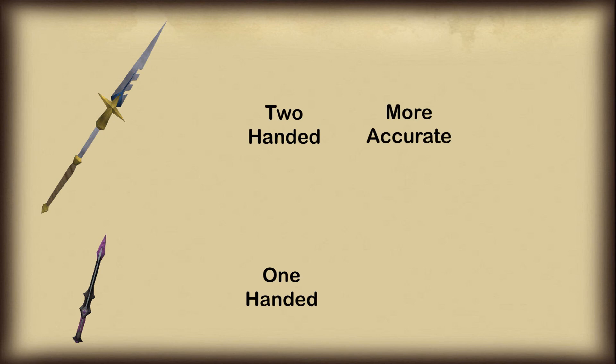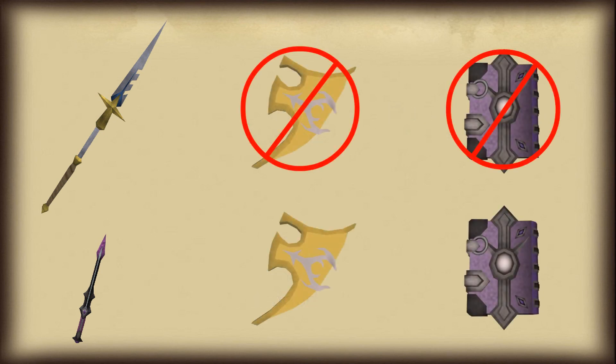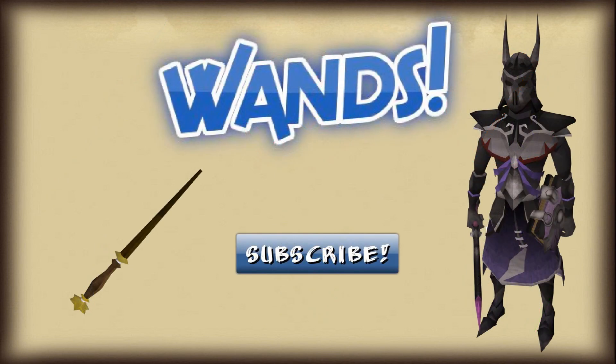So as you can see, a staff gives the same amount of damage output as a wand without a book, but at the cost of being a two-handed weapon. The staff does however have greater accuracy than a wand of the same magic level, but personally I feel a wand will always be more useful, as you've got the ability to use a shield for those life-saving shield abilities, or a book for that increased DPS. Well that's the end of this video. I hope you understand wands now and how they work in RuneScape. Please like the video if you want to see more guides like this one, and thanks for watching. I'll see you next time.